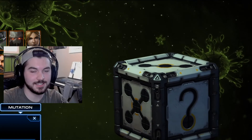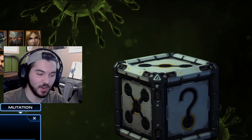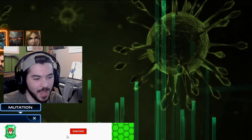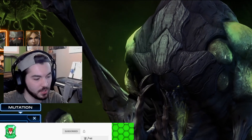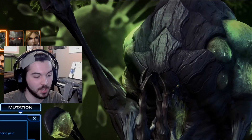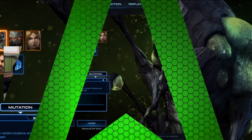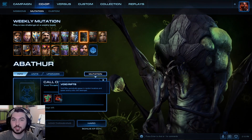Now back to the video. Hey guys, this is Matthew with Avenger, back in StarCraft 2 for this week's co-op mutation, Call of the Void on Void Thrashing. This one kind of seems like it might be an easy one. The mutations for this are Void Reanimators — Void Reanimators wander the battlefield bringing your enemies back to life — and Void Rifts, which periodically appear in random locations and enemy units spawn until destroyed.